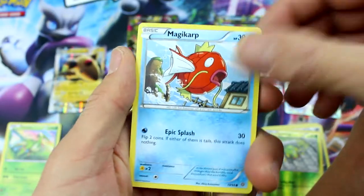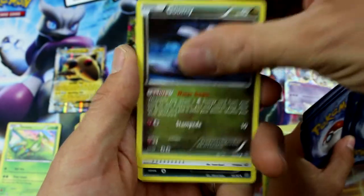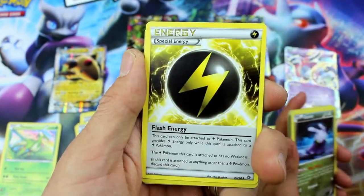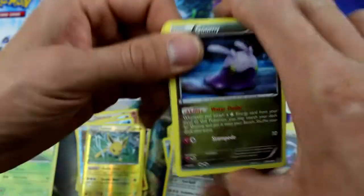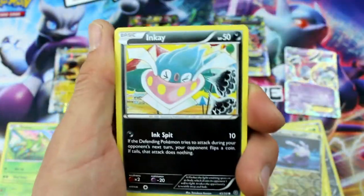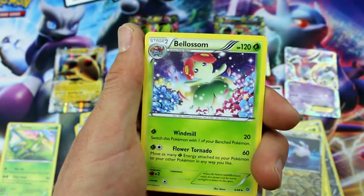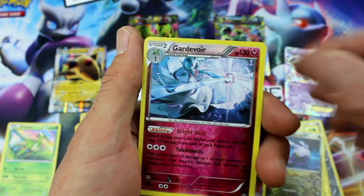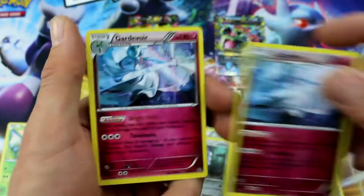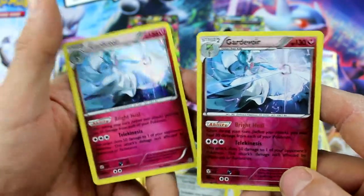My last pack: Magikarp, Persian, Ball Toy, Wooper, Goomy, Lucky Helmet, Sableye, Special Energy, Reverse Holo Goomy, and Registeel. I didn't end with anything really good. Let's see what Ryan's got: Goomy, Inkay, Ball Toy, Persian, Golurk, Special Energy, Velosoom, Hex Maniac, Gardevoir — that's a pretty one — and Gardevoir again! Is that the same card? Both a Reverse Holo and a Holo — Reverse Holo and Holo, with Bright Heal.